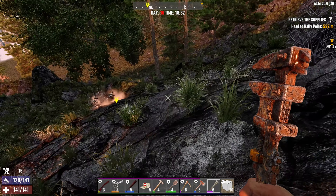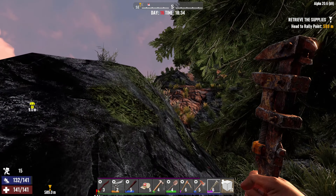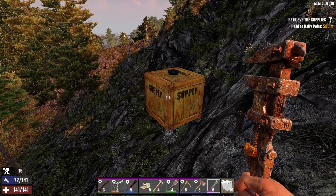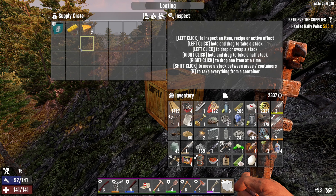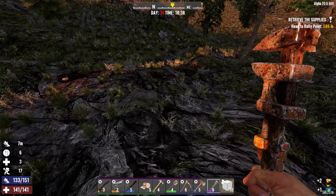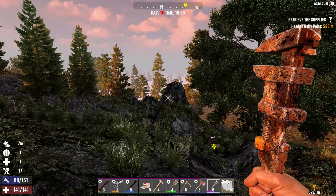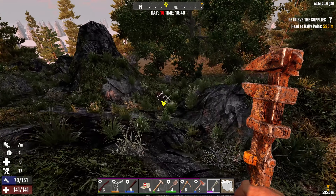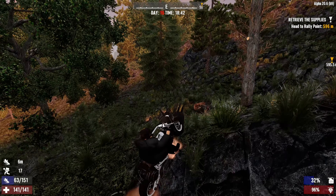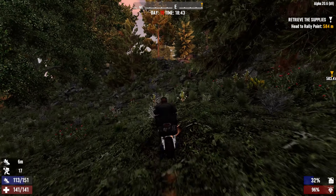I decided to take this airdrop right here, and I forgot to put the handbrakes on the bike, so the bike is bye-bye. Let's just try to get up here and see about this — we are far away from home. We are very encumbered. Let's try to get back down to our bike. And there's the winter biome — we should probably check that out as well. Let's try to get out of here and get home.